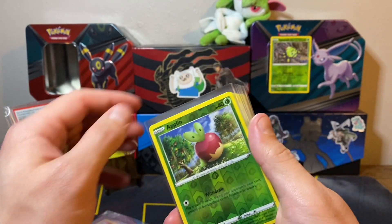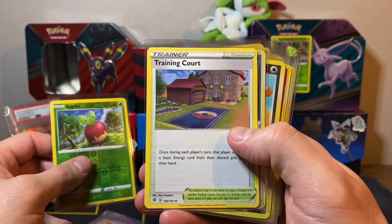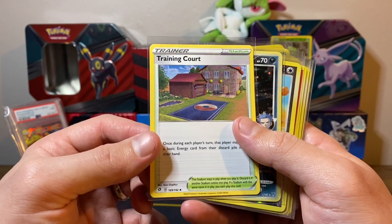We do have some more singles that I picked up today, at the time of filming this video. We have a couple from Rebel Clash — just this Applin and this Training Court. This is a Stadium card and it's surprisingly expensive. I think it's going for around two bucks right now, and that's just the non-holo version, which is crazy.